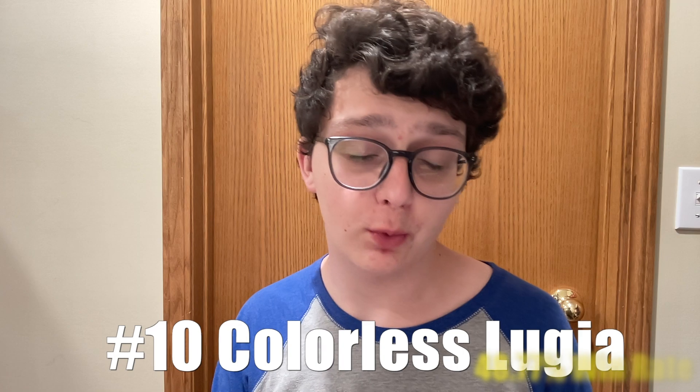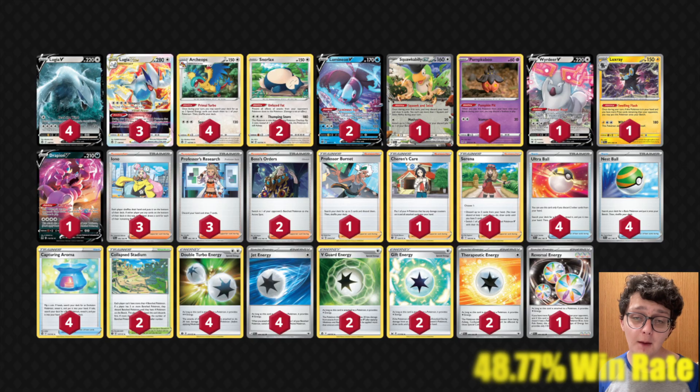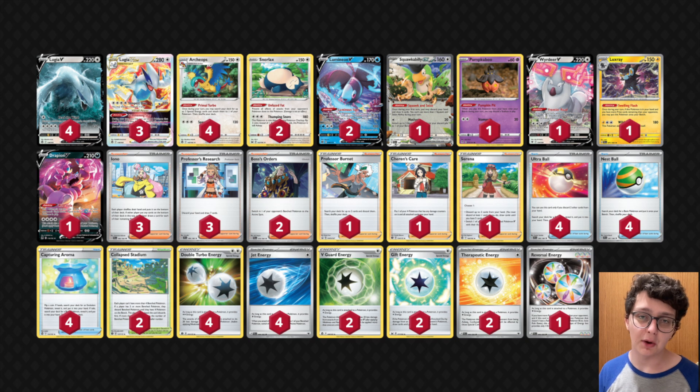At number 10, we have Colorless Lugia V-Star coming in with a win rate of 48.77%. The top list right now happens to be my own list that I went 6-0 with at one of the Sunny Games tournaments. Why I like Colorless Lugia right now is Snorlax is just such a huge threat for Giratina decks, and we'll definitely take a look at Giratina later in this video. A lot of decks in general cannot deal with Snorlax very efficiently. You also have a high-damage attacker like Weavile, and you can hit for good weaknesses with Drapion and Luxray. I feel like you're more consistent than the Single Strike build, and I do think the Single Strike build is still strong right now.